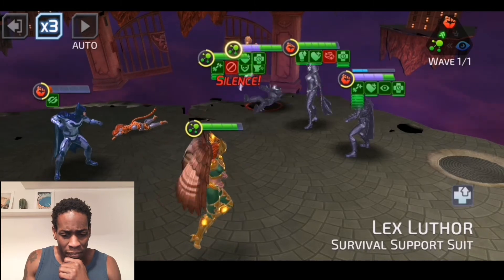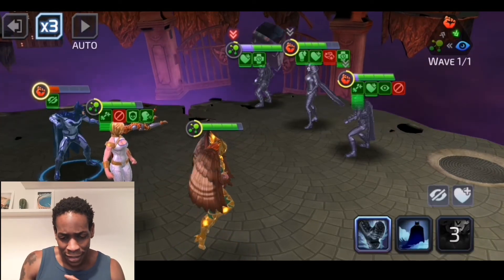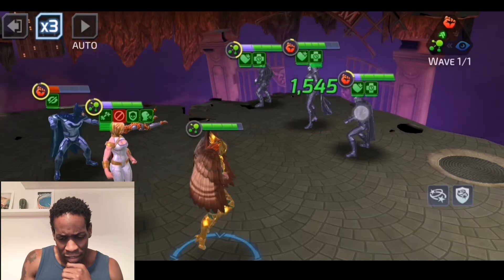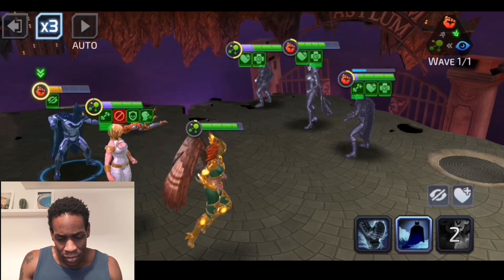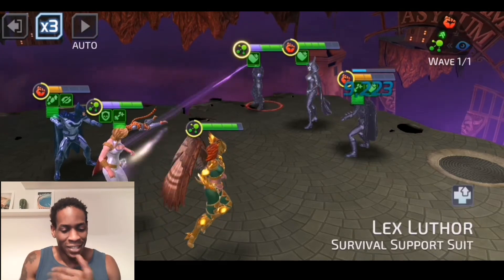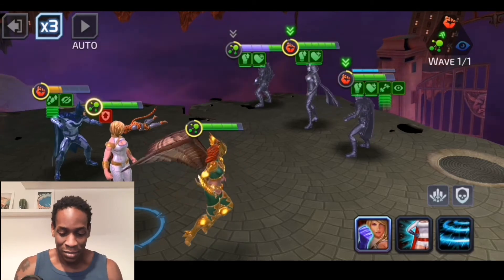Azrael's going off. Let's see if Power Girl can get things back going. Stun on Azrael, stun on Barda — that is definitely what we like to see. I'm going to keep hitting Barda. Stun on Azrael — come on, no stun. I need the stun. I don't want to proc Barda right now; I do want to try to take out Azrael. He's so ramped up right now.